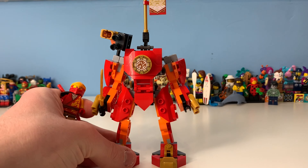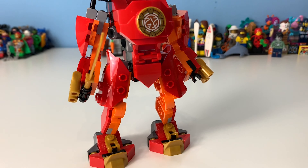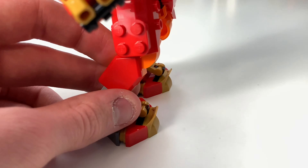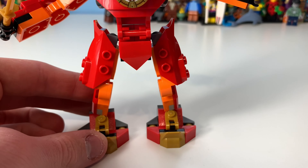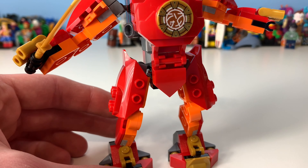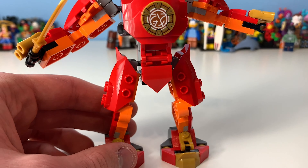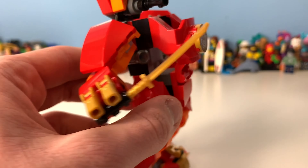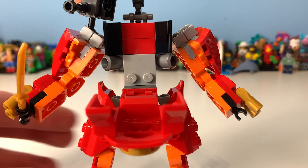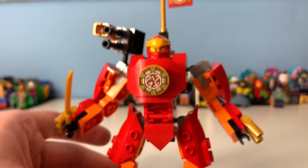Taking a look at the little mech for Kai - fun fact, in the short that was released it was actually used by Cole. Starting at the feet - simple and nice design. Moving up we've got the new leg piece and shin pads, or fire pads. Looking at it, the orange and red look really neat. Orange is a really good secondary color for Kai - we've never really had it except for a hint in the Rebooted suit. You can put Kai in at the back after removing his katana.